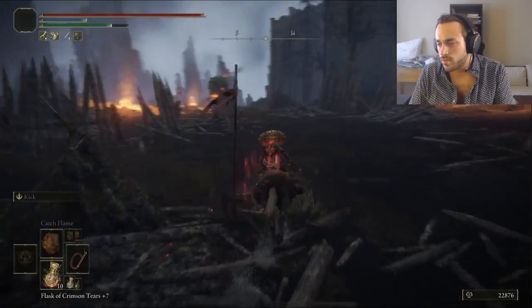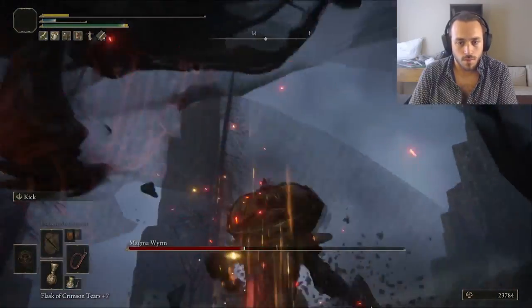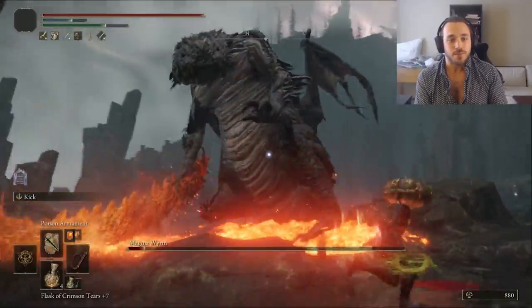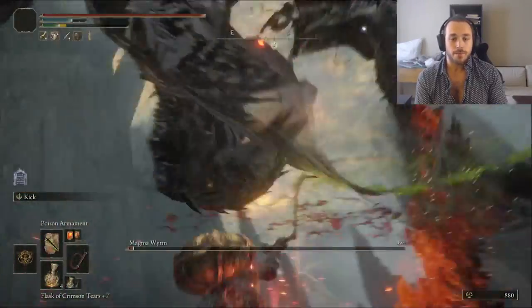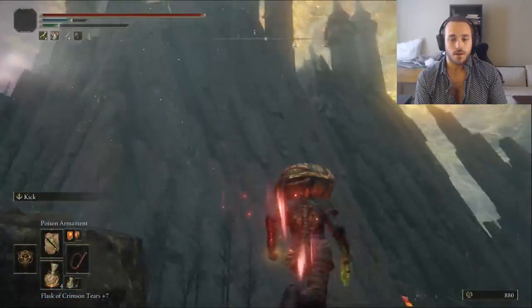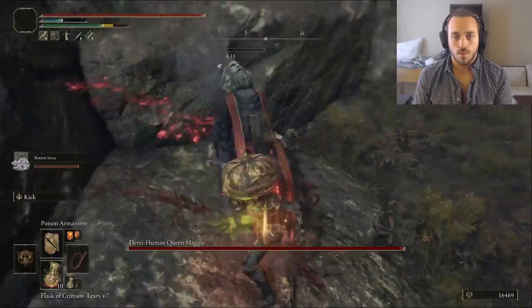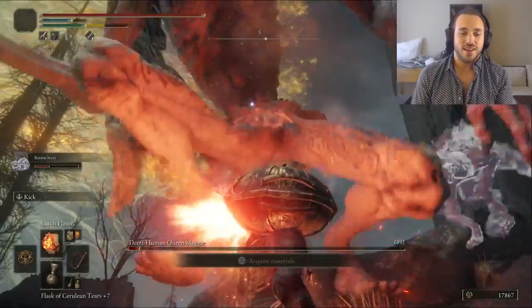On the way, obviously I'm fighting the Magma Wyrm — it's a free win. Almost free. Maybe I should stop fighting this one; he's killed me an unreasonable amount of times. Does he hit harder than the one in the Ruin-strewn Precipice, or is it the environment? Hard to say. Demihuman Queen Maggie is basically the same as Gilika but with a bunch of helpers, so I took them out first, then rotted, poisoned, and burned her to death for another Memory Stone.